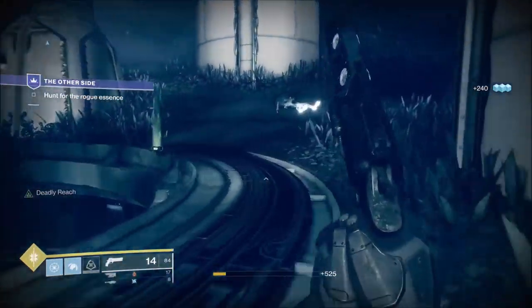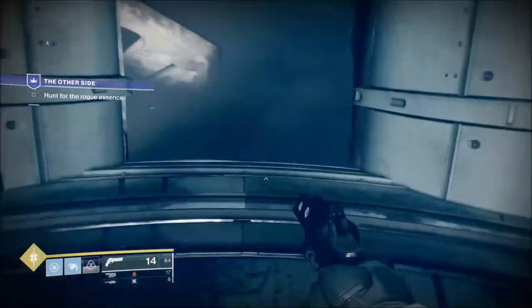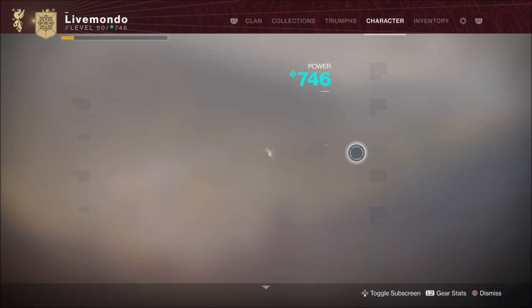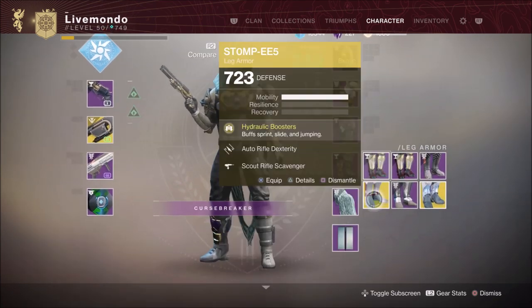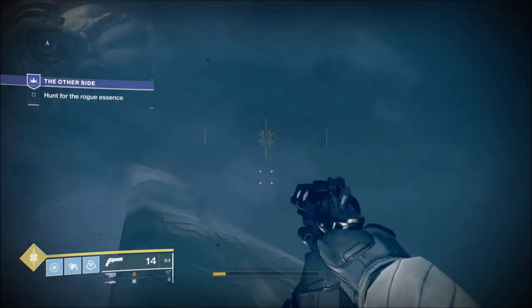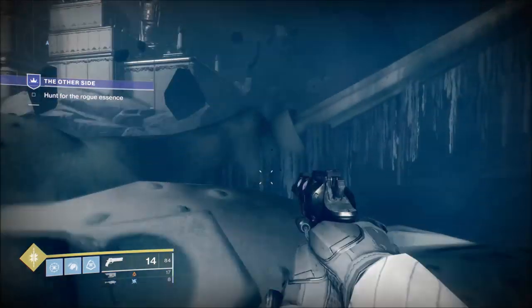You will get a few Shriekers during this. Some of them are hidden, some are more precautionary to stop you going to a certain place. This is where I put the Stompies on. I don't put the Arc Strider chestplate on until close to the end. If you want the Triumph, Transcendent Blessings could work in here, but as you'll see they're not really needed.